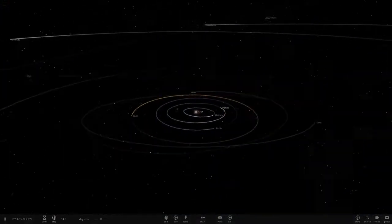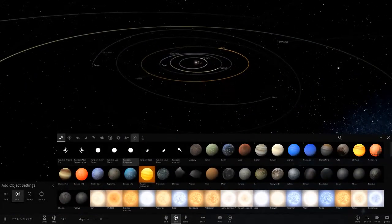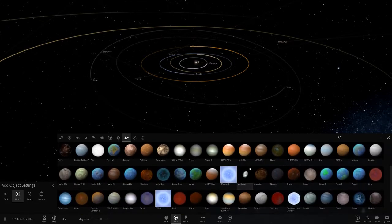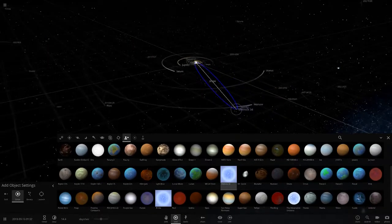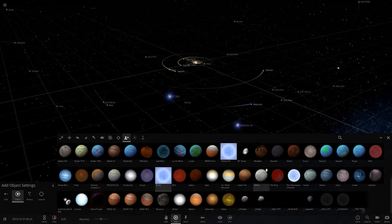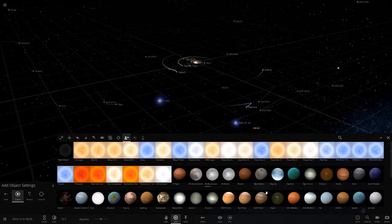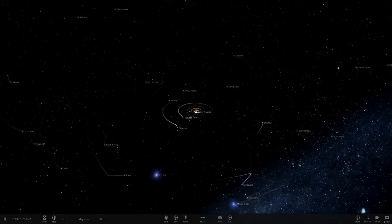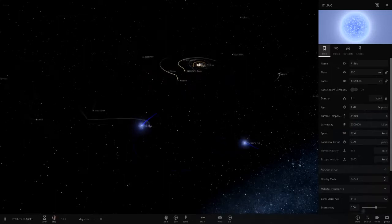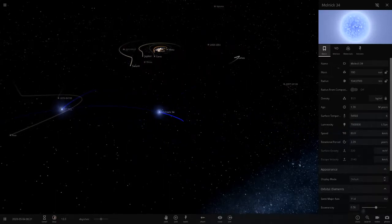Today we're going to go ahead and make some more custom objects. It has been a while since last time — we made some of the super blue stars, like Melnick 34, R136 or R136c. These super luminous blue stars are very very dangerous and powerful — just by placing them here they've already melted the solar system; Jupiter is getting too hot. But it's not just stars we're making today — we've also got a few new moons.